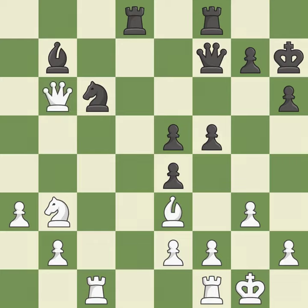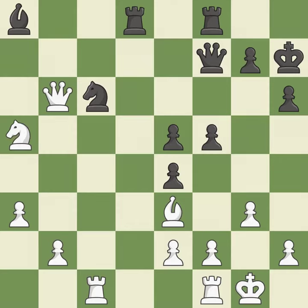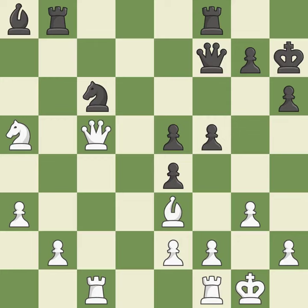This is a missed chance to claim a free pawn — it falls flat. This poses a material threat. This offers to exchange pieces of equal value, which stops the opponent from being able to win material. The game is still close to equal, but black lost their advantage — it is an inaccuracy. This move puts the queen on a safer square. This is an equal trade, and this is the only good move.